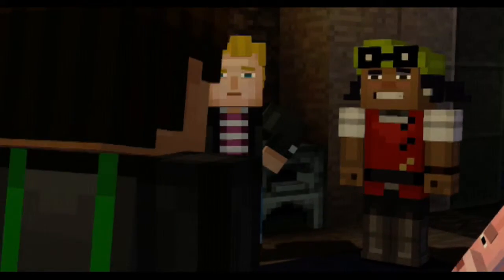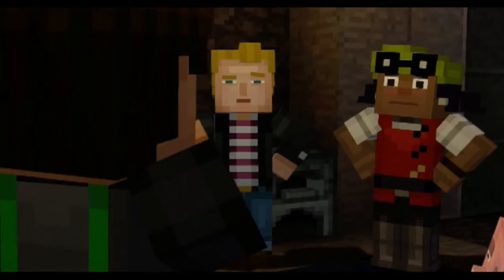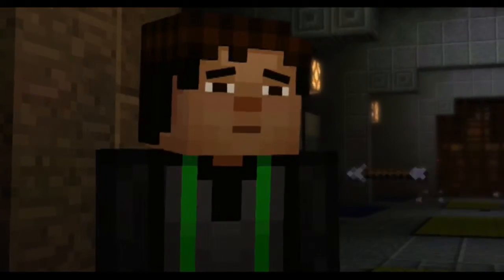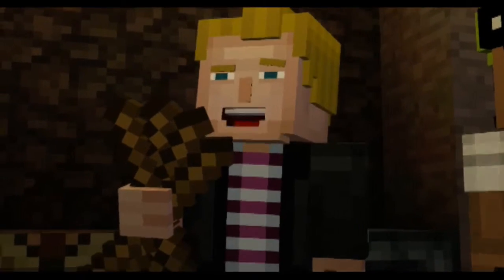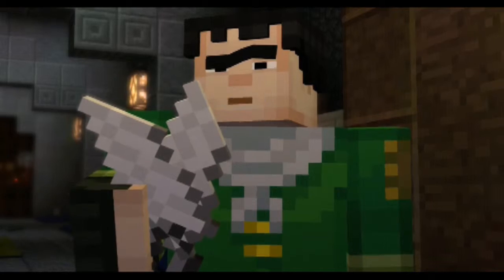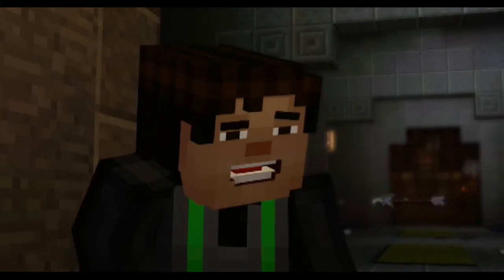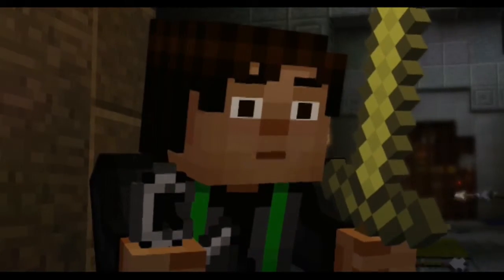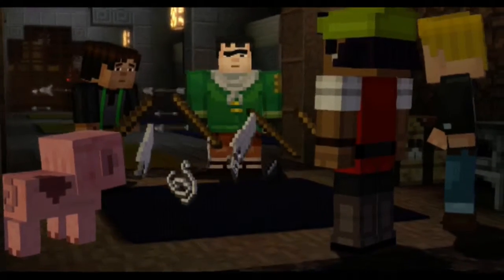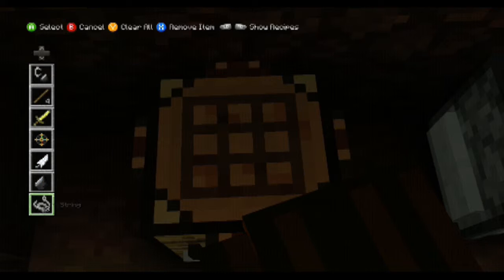We're trapped. We activated the dispensers with that pressure plate. If we can figure out a way to trigger it again, I bet that'll shut them off. There's a crafting table — maybe we can make something useful. Out of what? We don't have anything. All of our tools and materials are back home. All right, everyone — empty your pockets. Let's see what we've got to work with. I have a few sticks left over from building the shelter last night. I've got some flint and a piece of string. All I have are some chicken feathers I picked up after that chicken machine exploded. I've got some flint steel, a sword, and some string from a spider I fought. String, sticks, flint, and feathers.